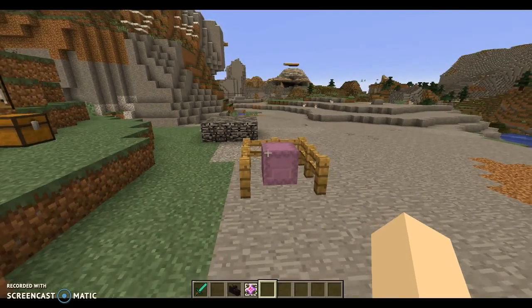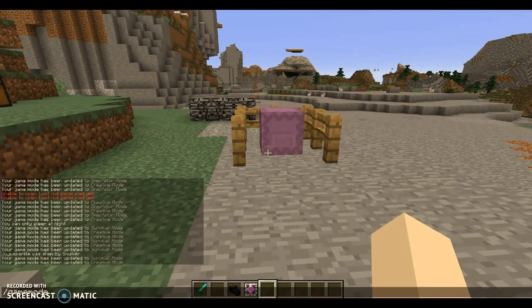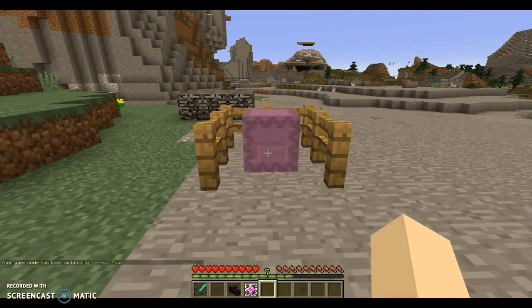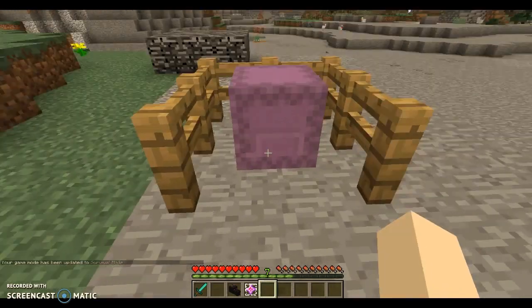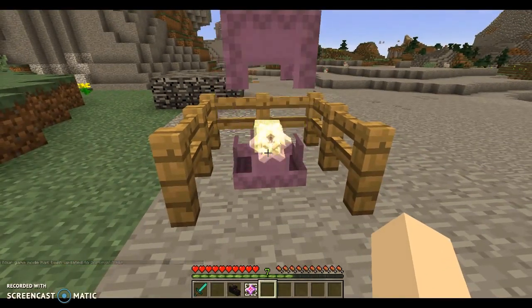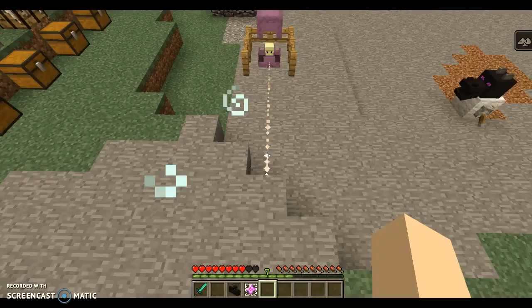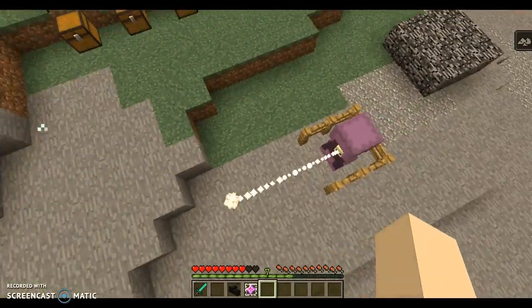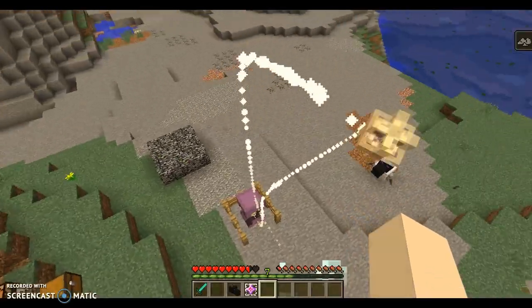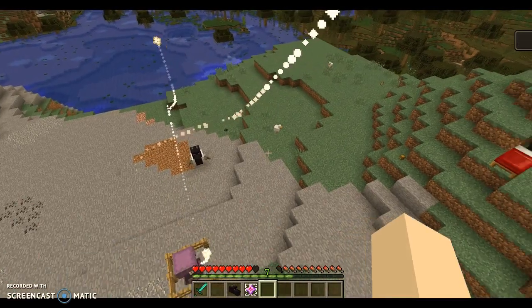Let's turn it back on to easy mode and go into game mode zero and see what this creature — it's called a Shulker — will do to me. You find it in the End actually. Hey Mr. Shulker, I'm going to punch you. What are you going to do about it? And it will actually hit me and give me levitation. And then I fall.